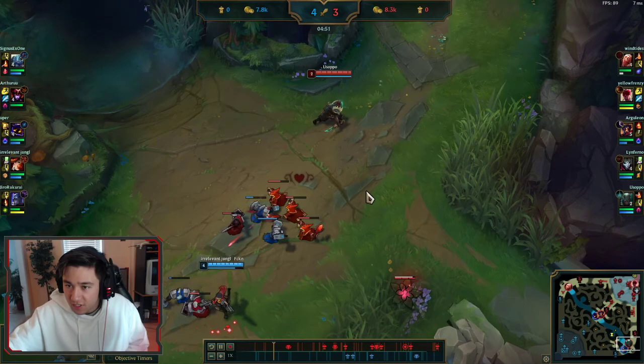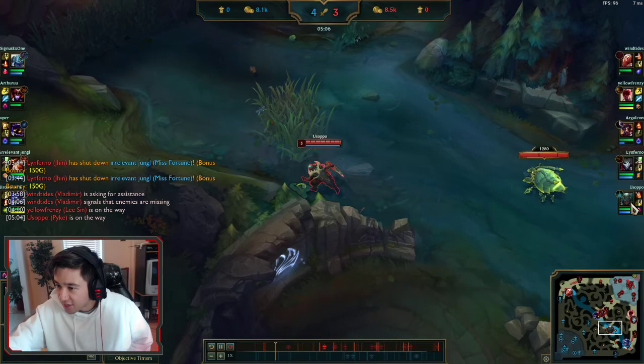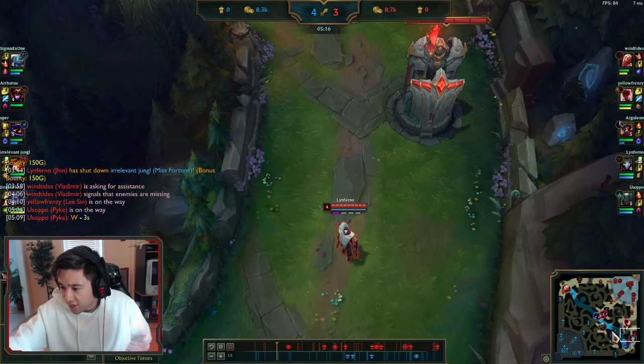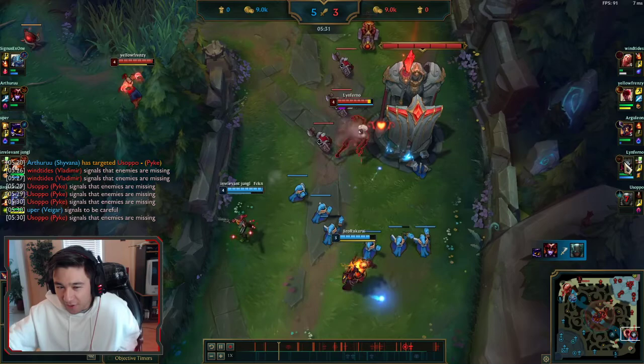As we're coming back to lane, Pike is level two — unfortunately so is their Shen — and our Pike decides to leave. This is essentially where the 1v2 starts. Pike leaves and decides to go to mid, which is a decent choice since I wasn't in lane. He sees Shyvana along the way and wastes a lot of time walking back and forth. It doesn't really work out.